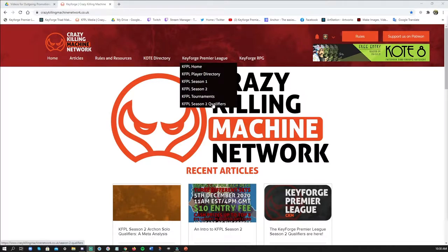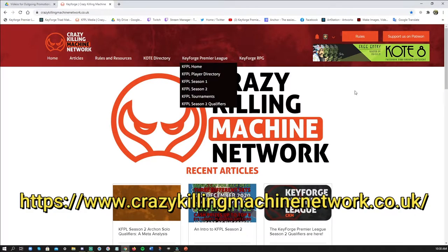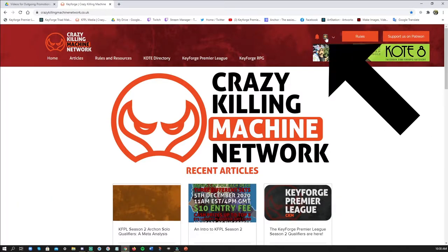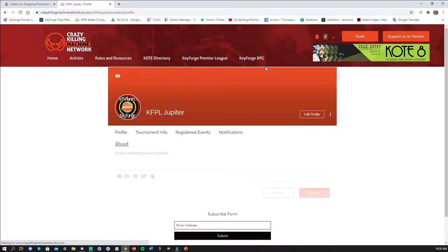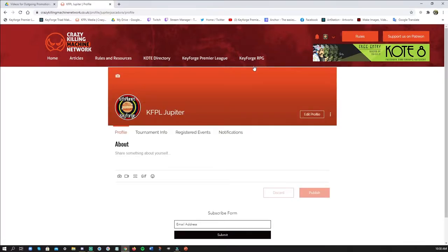The first step is to head over to crazymachinekillingnetwork.co.uk — that is where you're going to sign up for the event. The first thing you're going to need to do is go in and create your own personal profile, as you can see here.